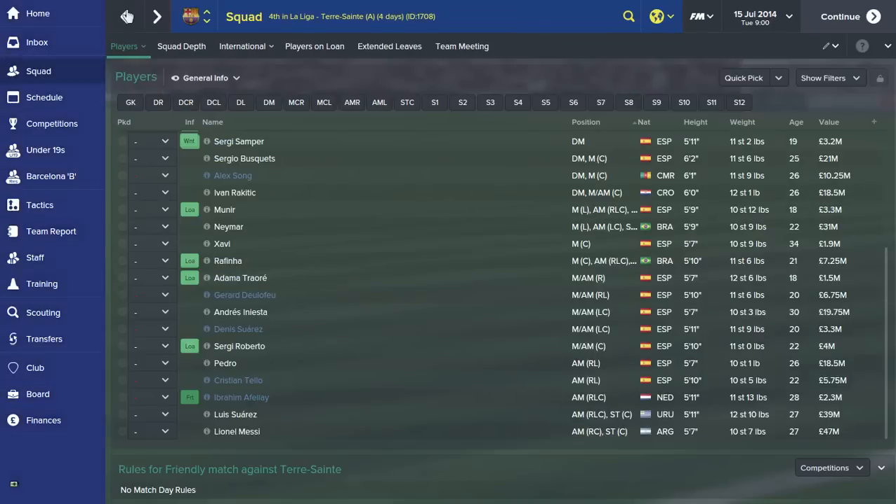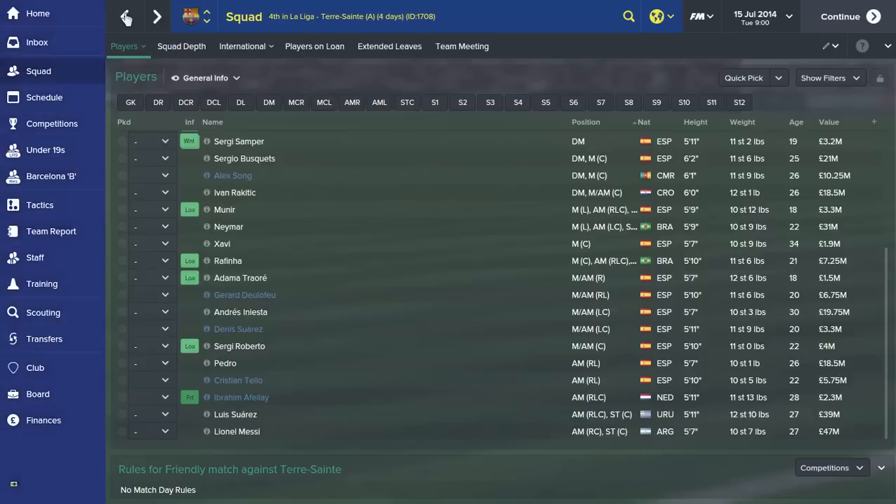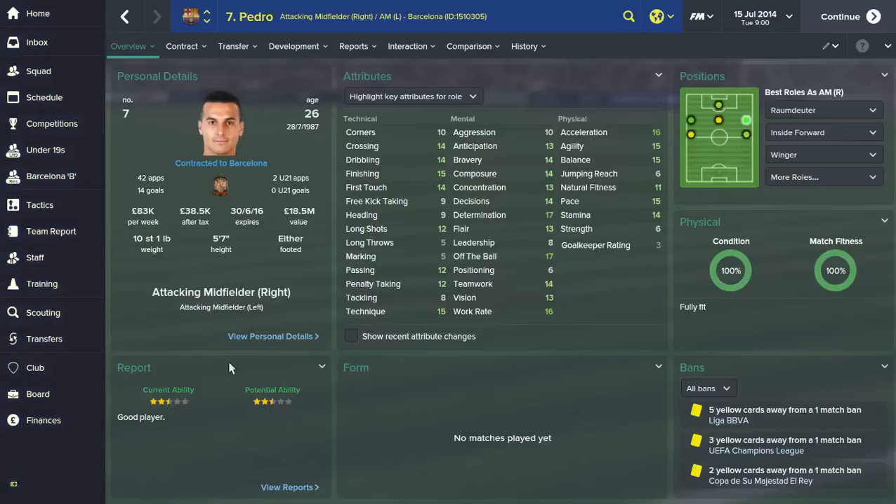Sergio Roberto, 22, came through the youth academy and has only ever played for Barcelona. He plays as a roaming playmaker and can play up top, defensive mid, or behind the striker. I think he'll be good enough to replace Xavi when he retires — like most players through the Barcelona academy he has a good first touch, decent passing, good vision, teamwork, work rate, composure, concentration, and determination. Then Pedro, 26, another youth academy product — very very quick, can dribble and cross, good at finishing, can play on either flank, good technique, very good work rate, off the ball is good as well.